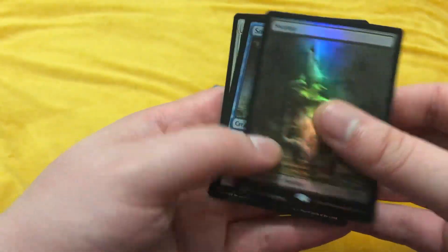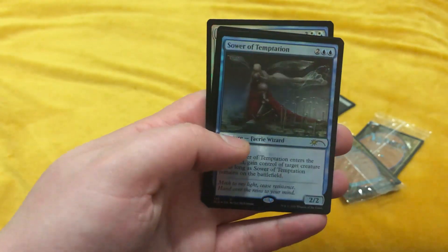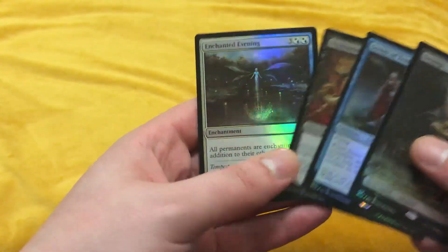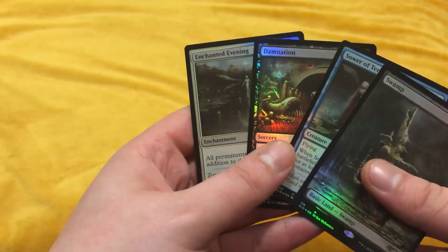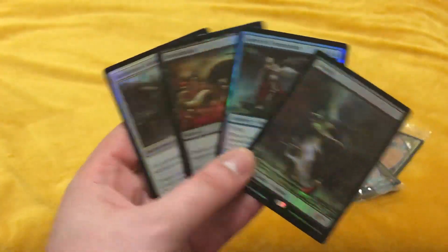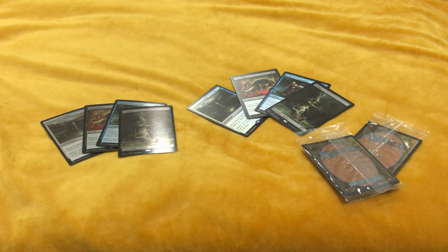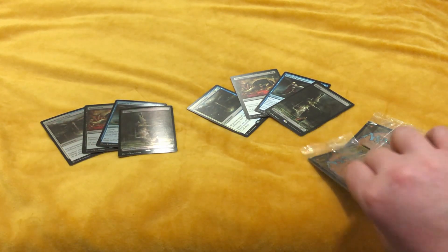So again, we got the foil swamp, the foil Sower of Temptation, the foil Damnation, and the foil Enchanted Evening. I'm curious what you guys like — foil or non-foil. I think both look pretty darn good. And let's check out our planeswalkers.